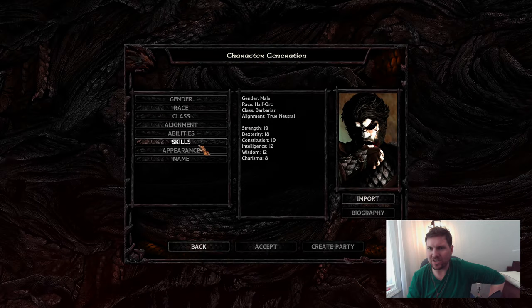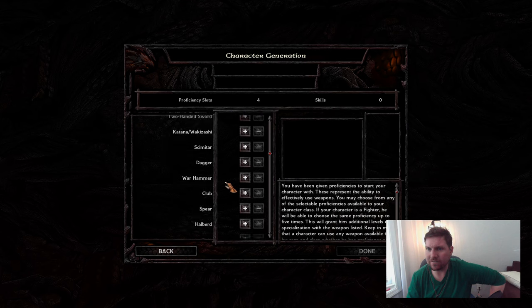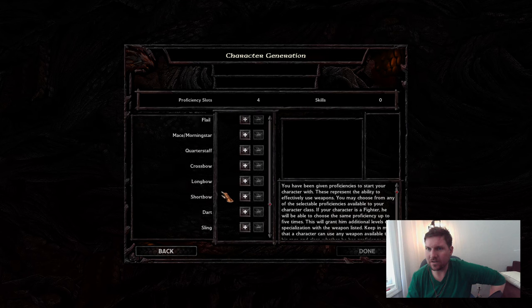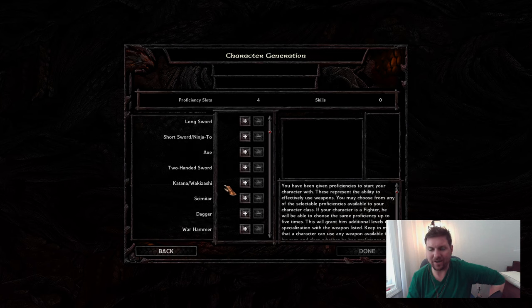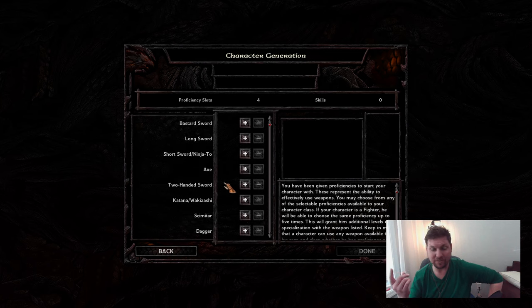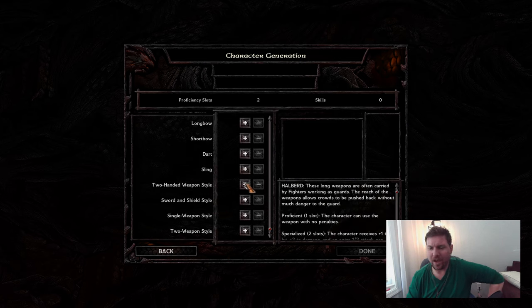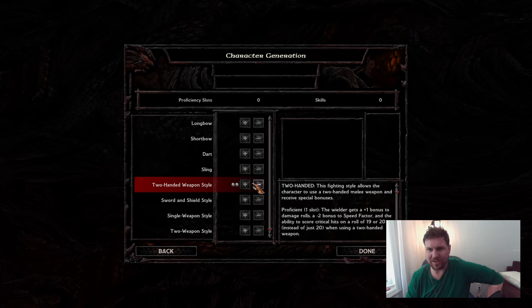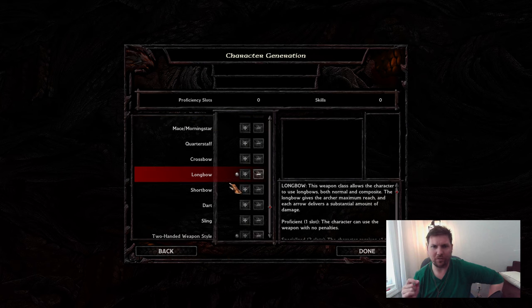We went with a score of 88 total, which means he's going to get maximum Strength, maximum Constitution, and 18 in Dexterity, which is really quite good. I decided to go with Halberds in this run.